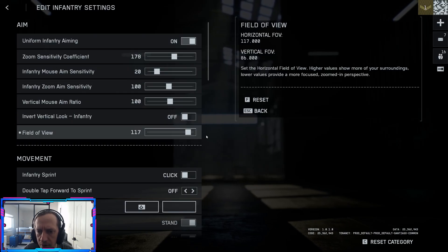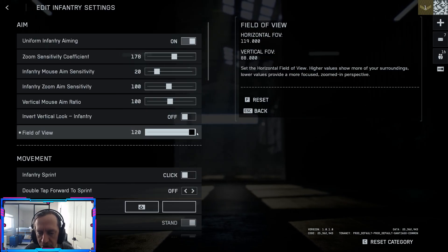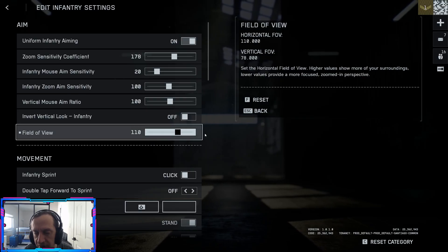Field of view — here we go. The maximum is 120, the lowest is 85. If you set this too high, you can see more and be aware of everything around you; however, enemies at mid and far range will be extremely small. I'd say around 100 to 110 is where you want it. I'll start at 110 and see how things go.